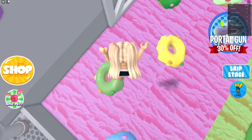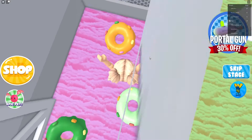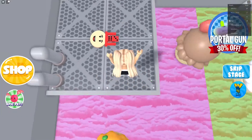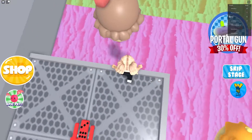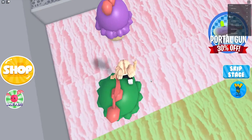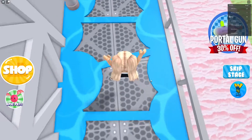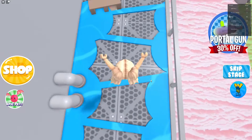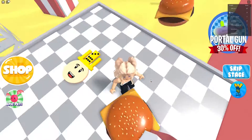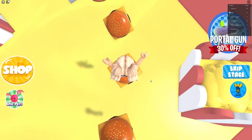Now we are jumping on donuts, and there are lots of poison colors at the bottom. Now we're jumping on ice cream. We're jumping over water now. Oh yeah, here — this is the burgers, so they must have been pancakes.